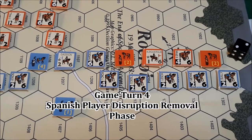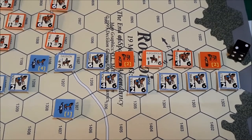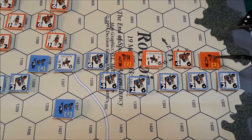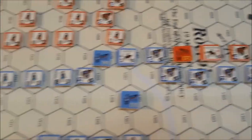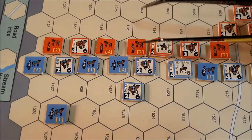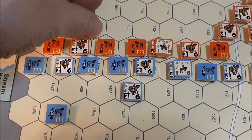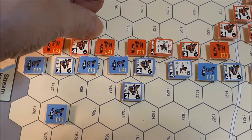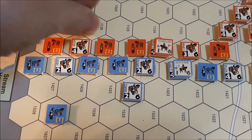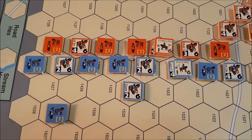Game turn four, Spanish player disruption removal phase. The Spanish player cannot undisrupt that unit, cannot undisrupt that unit. Moving down the battle line, this Spanish unit cannot be undisrupted. This unit can, and this unit can attempt to — we'll need a five or six. They're not adjacent to a friendly leader. Roll a three, no effect. And this one right here — three, no effect. That ends the Spanish player disruption removal attempts.